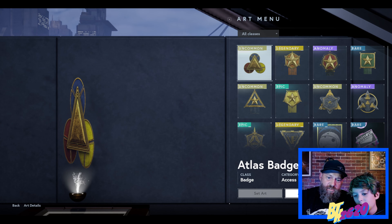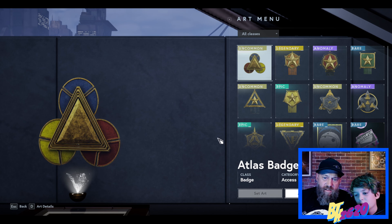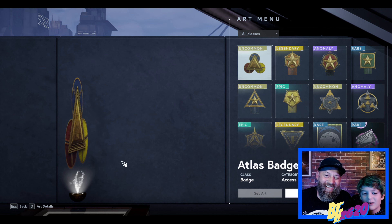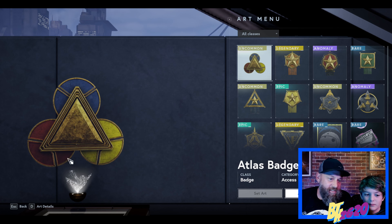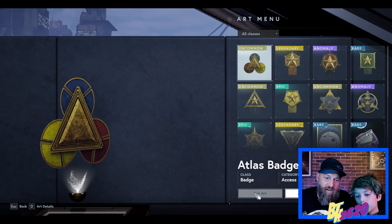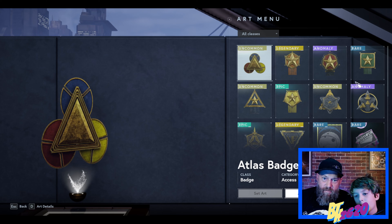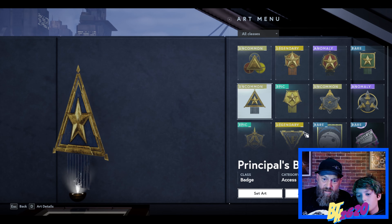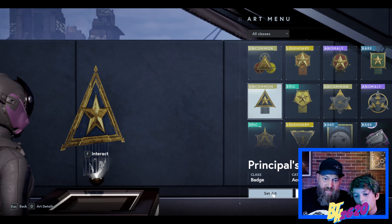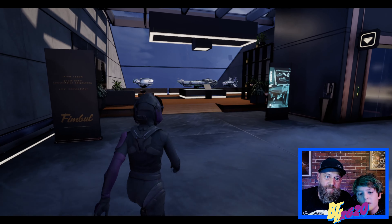Do we have any badges? Yeah, we have the Principles badge. I can't even remember what the Principles badge means, but that's what we got. You can actually have these badges displayed if you wanted to set the art. Let's see - we have our Principles badge right here. So that's our badge, we can set it there and it can stay there. Pretty cool, right?